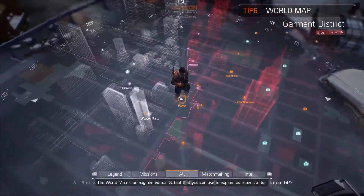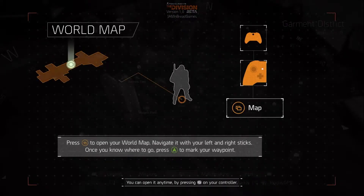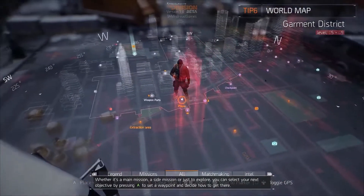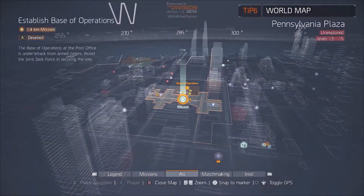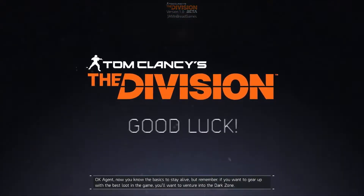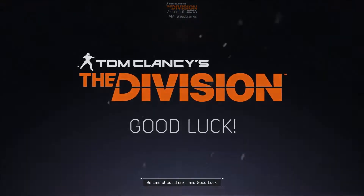The tutorial wraps up with the world map: 'The world map is an augmented reality tool you can use to explore the open world — open it any time by pressing the View button. Whether it's a main mission, side mission, or just exploring, press A to set a waypoint.' I'm glad they kept that map — I thought they took it out for some reason. The tutorial mentions the base of operations and Madison Square, and warns about venturing into the Dark Zone.